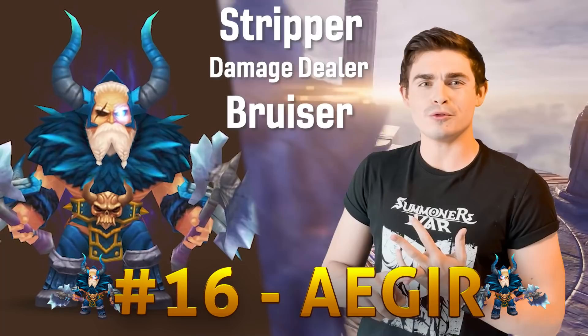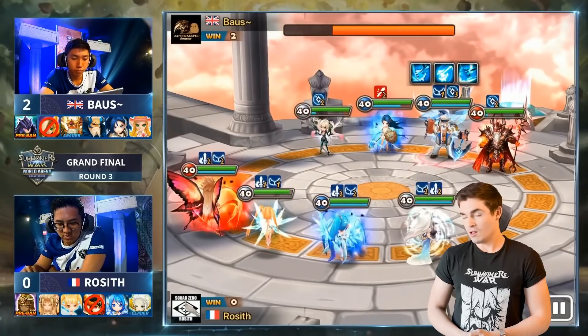Here comes number 16. Ager is a hybrid stripper, damage dealer, bruiser monstrosity amalgamation. The dude is a powerhouse in a lot of the PvP formats in Summoner's War, and he's technically farmable because you can buy pieces of him in the guild shop.